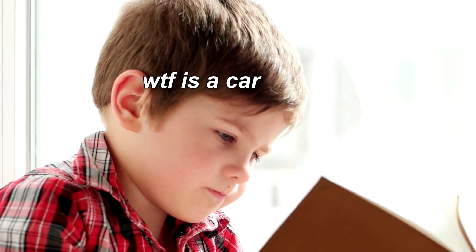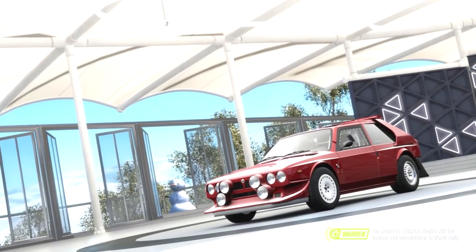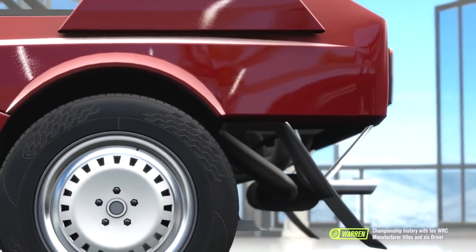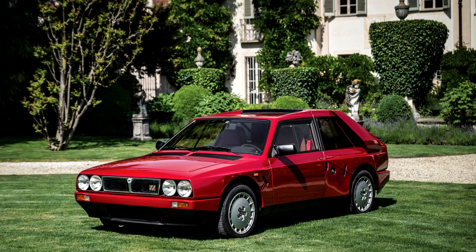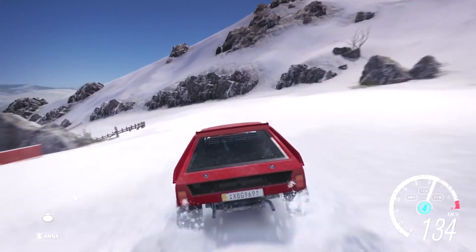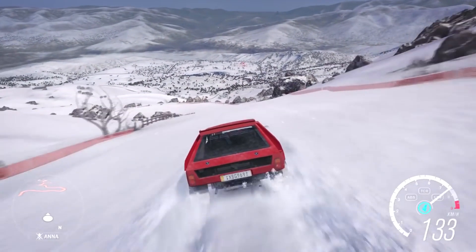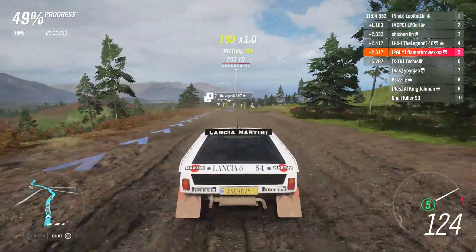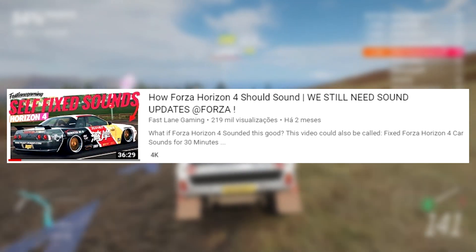It would be quite simply too hard for them, and as such the S4 in this game only has a turbo, even though the Group B version in Horizon 3 had both a supercharger and a turbocharger. And yes, the road-going version also had both. Also the Horizon 3 version of the car sounded better — it sounds like a 5-cylinder in this game — but thankfully my name is not Fast Lane Gaming, so you won't have to hear me whine about a purely cosmetic issue in a game for over 30 minutes.